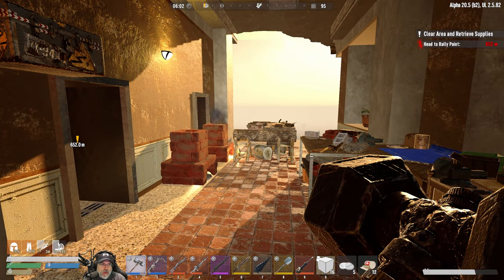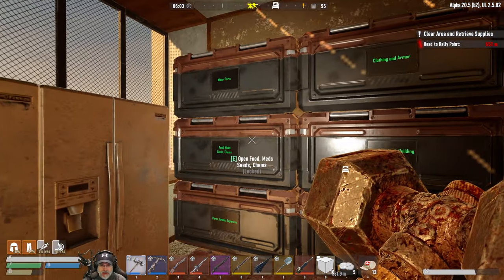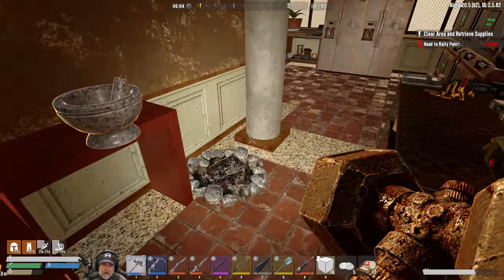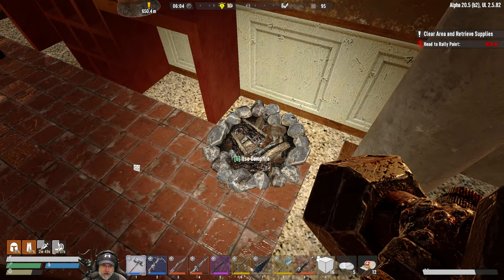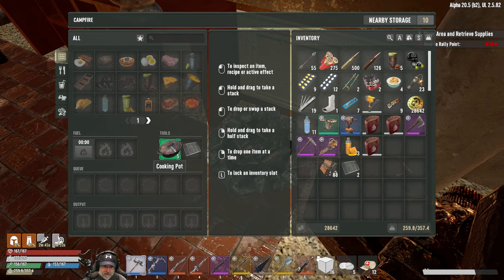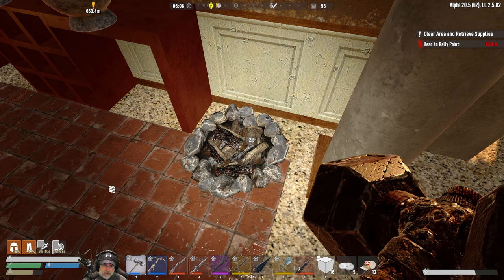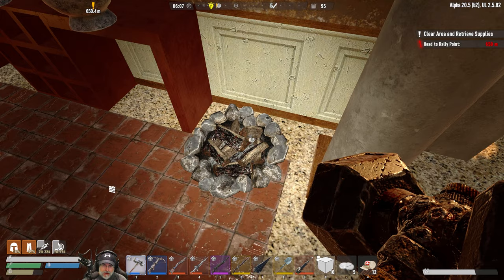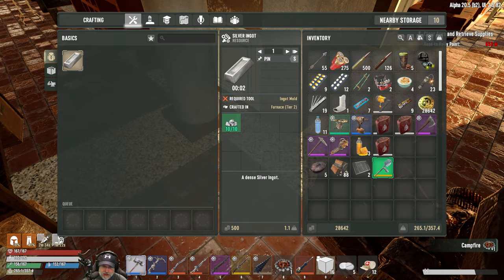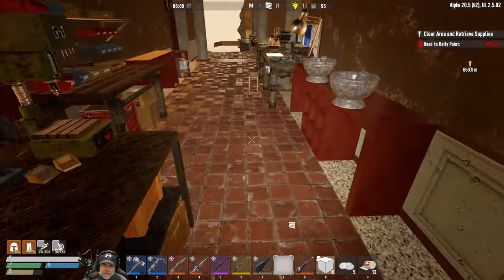Welcome back everybody to Undead Legacy. I'm an old guy gaming and in this episode we are going to get started on our open titanium pit mine out in the wasteland. We're going to do a couple things around the base first though. I want to actually move workstations into range of the inventory polling mechanism - all temporary until we can actually get our place properly set up.